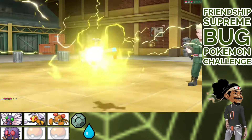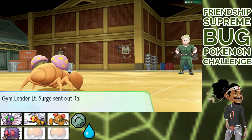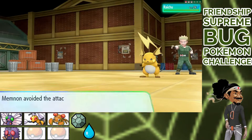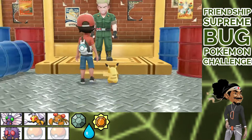Paralyzed again. Memnon digs his little feet into the ground — boom, one hit. Raichu next, and I Super Potion again out of concern. Quick Attack alone did a lot. Memnon digs, one hit, badge is mine. Third labor complete. Surge took me five attempts.